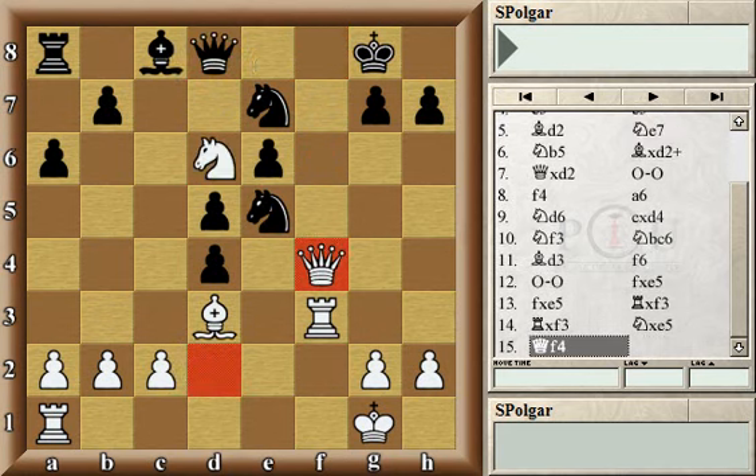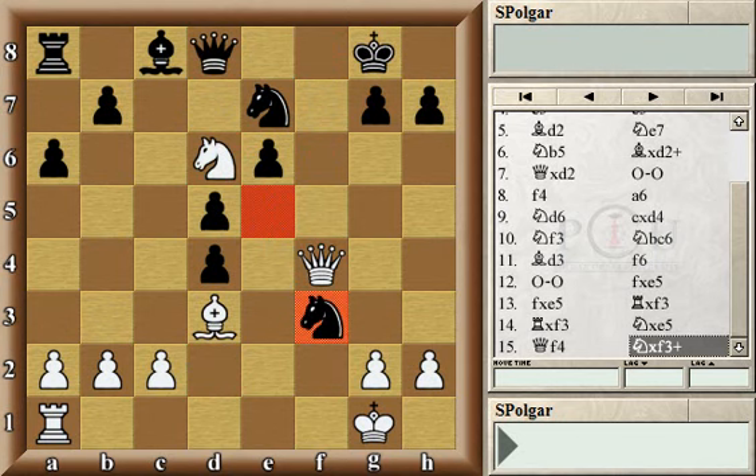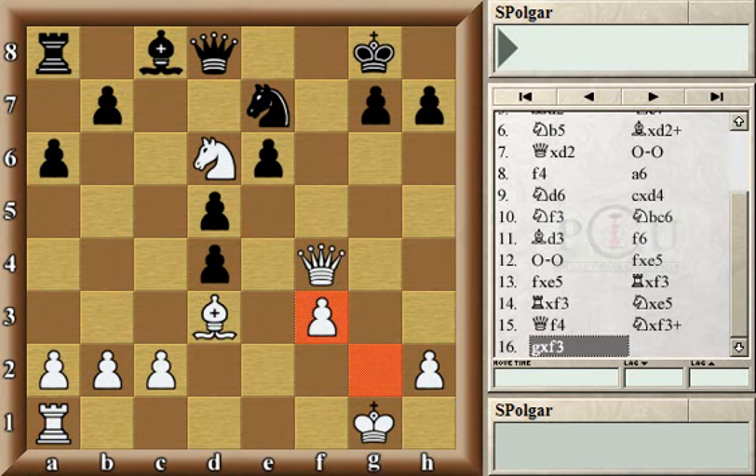Let's go back two moves. In this position black captured the rook with a check. The white queen is not able to recapture because it's busy holding on to the knight on d6, but white recaptured with the pawn. Now the key square is f7 — white has threats to appear there with the queen and then even play knight e8, for example, after the black king goes to the corner.